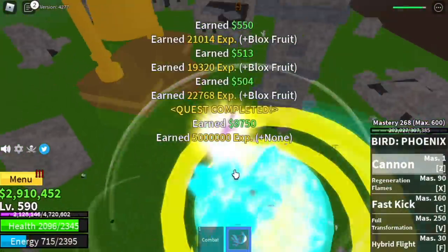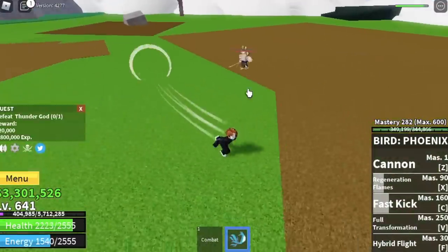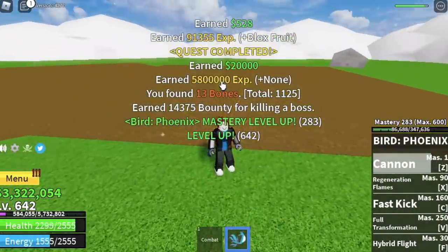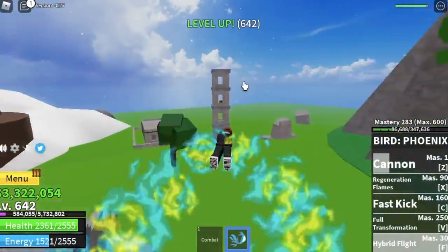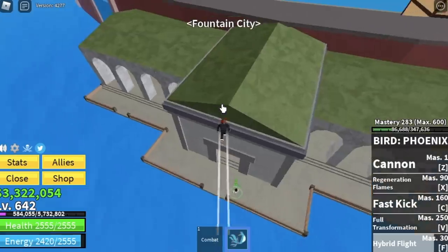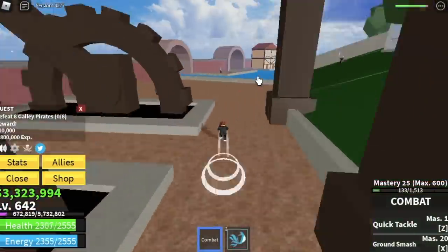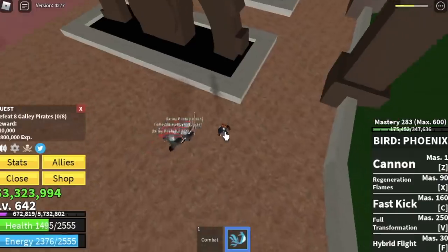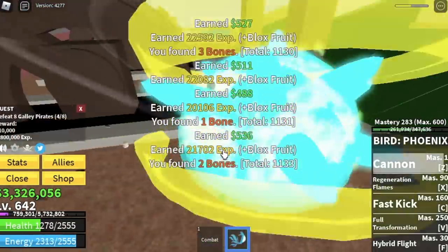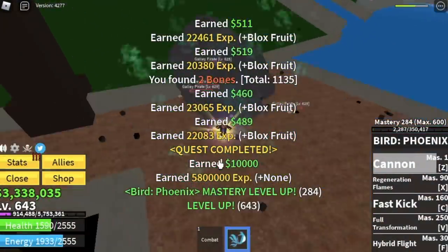After unlocking the thunder god, I stayed with the royal soldiers and defeated him every chance I got. My level is 642, so I kind of exceeded it, but at level 625 you can start on the last island — fountain city — with the galley pirates. Lure four, use your cannon to defeat them, and do it twice to finish one quest.